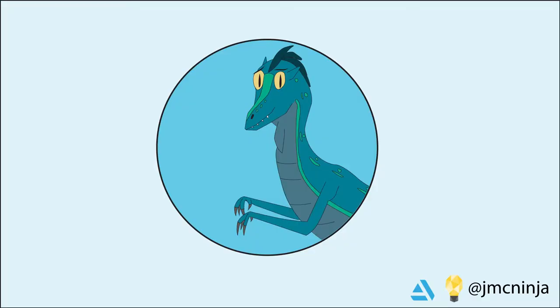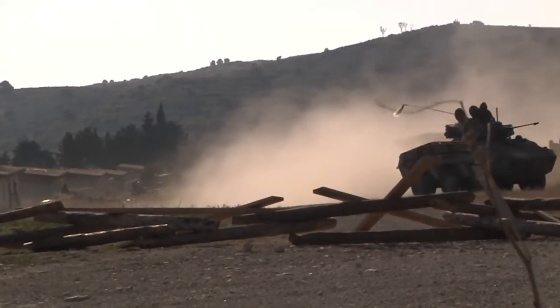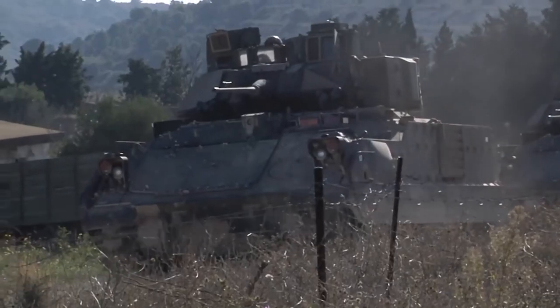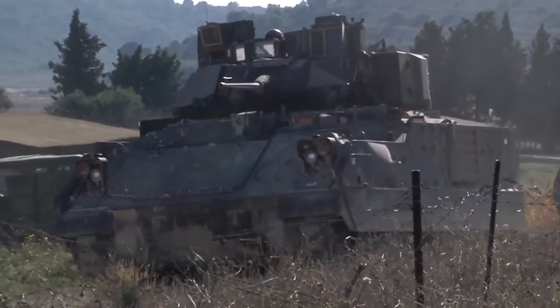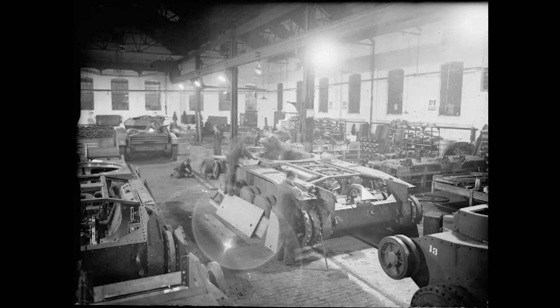However, designing a tank is not as simple as selecting an armament; a tank designer also has to consider a number of auxiliary factors. For example, is your tank turreted like a traditional tank, such as the T-34 or Abrams, or is it a casemate like the Jagdpanther or M3 Lee? A turret is obviously more useful in most combat situations, but casemates are significantly cheaper to build and maintain, especially if a faction's goal is to stick a gun on the chassis as fast as possible.